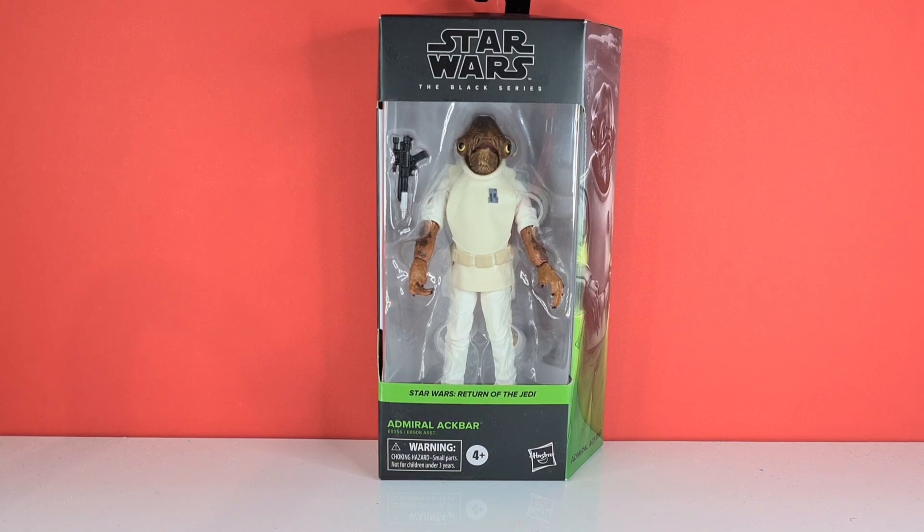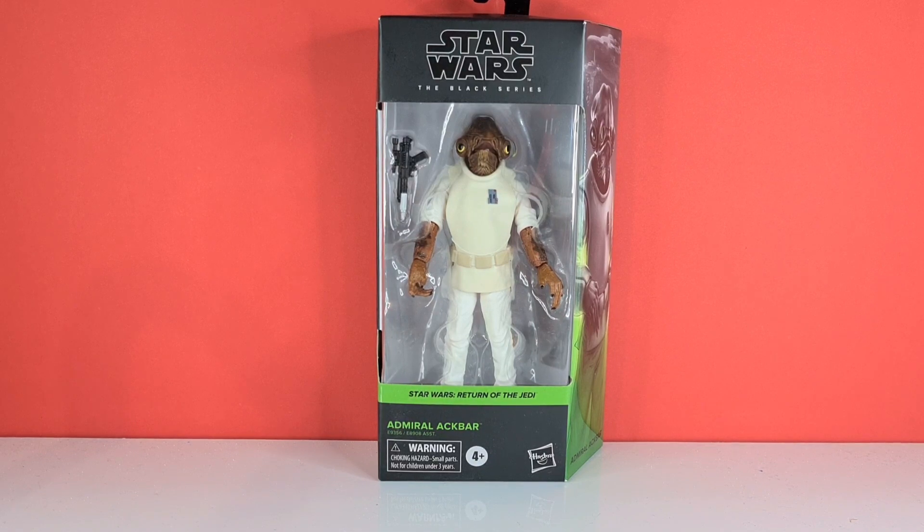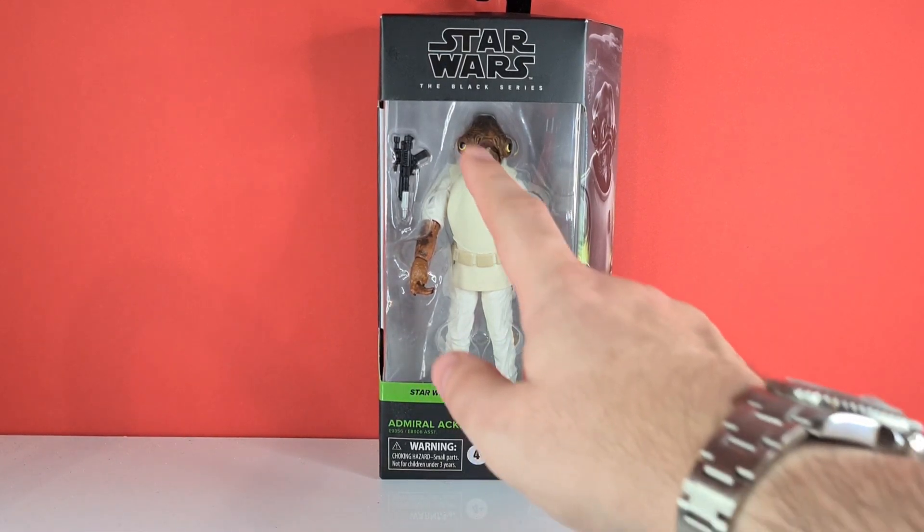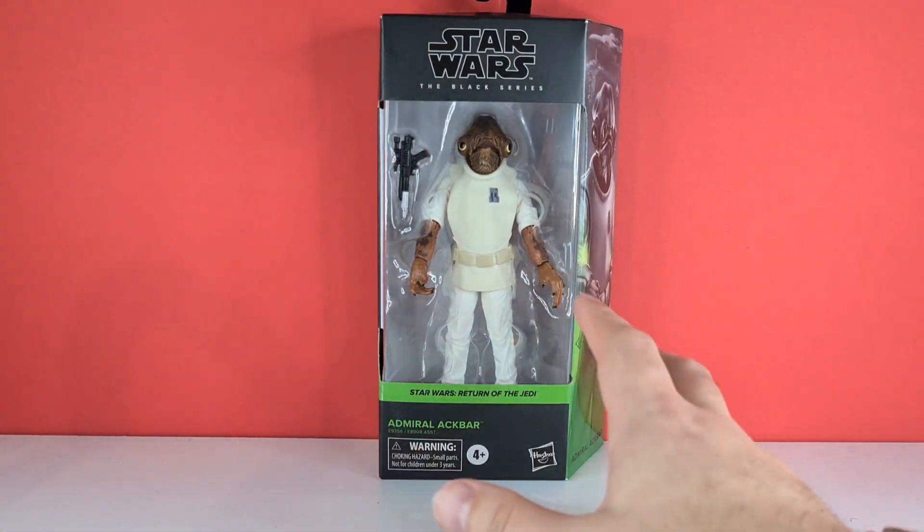However, as always with Amazon, you pay for Prime and you get it the day after. So anyway, here he is in his luscious green kind of cardboard box. We've only got a Rebel Blaster up here and we've got Admiral Ackbar in his window.